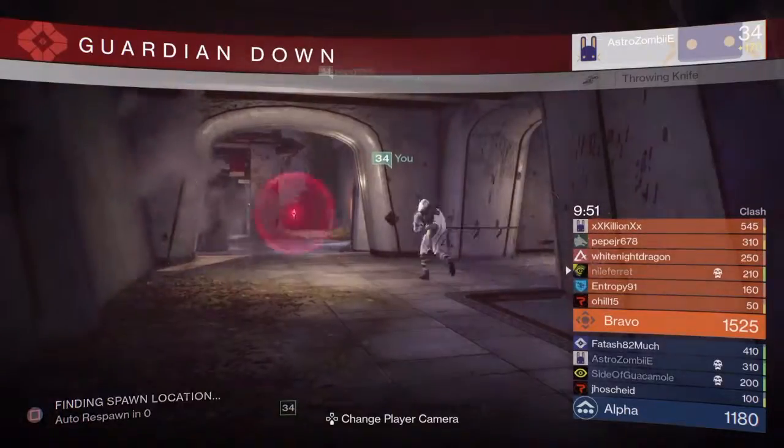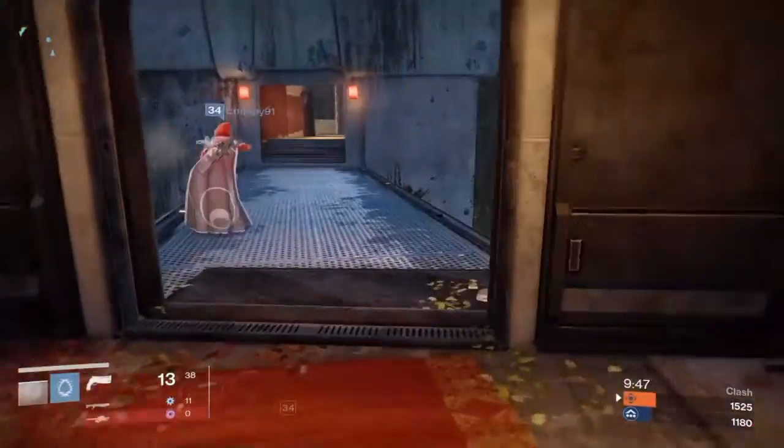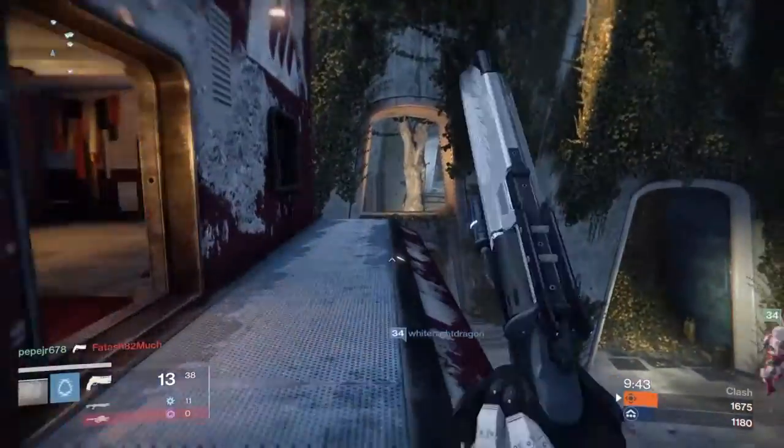Update 2.0 came out for Destiny about a week ago, introducing a lot of stuff including the new light level system, the gunsmith rep, etc. One of those things I spotted was something really neat — one of the new crucible maps, Banner Fall.